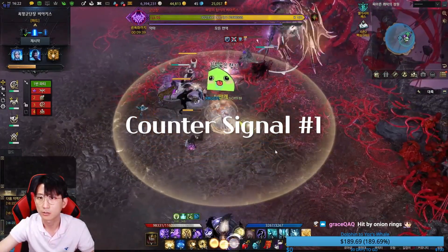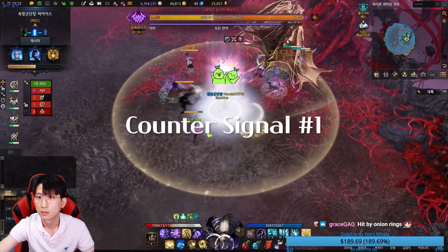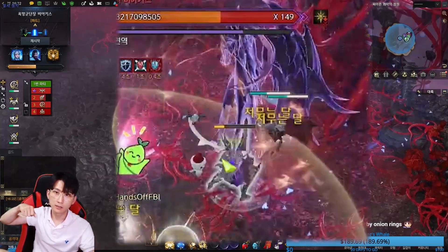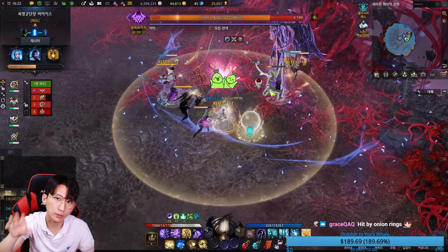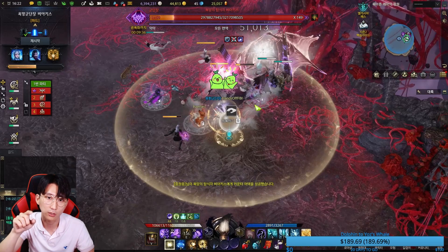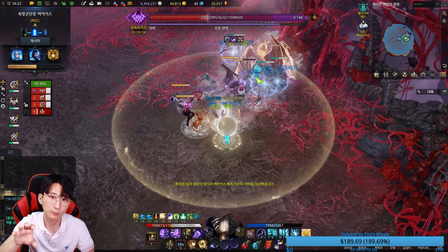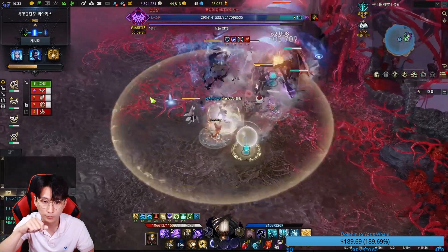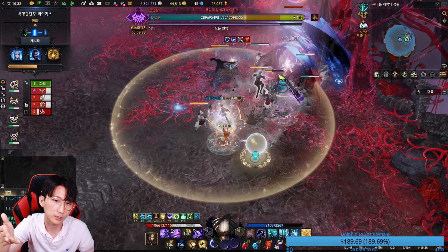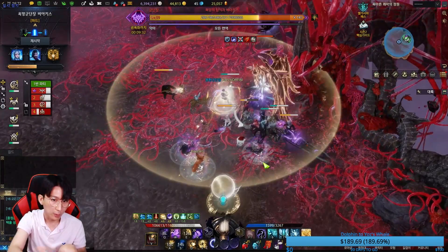Look at this - when she jumps backward like this, that is the signal of the counter mechanic. Some of our team hit the counter successfully, so we have a big window to do damage. That is the moment your team uses their awakening or their big skills. For support players, use your damage buff - like three bubbles of courage.